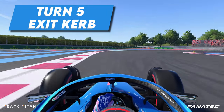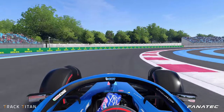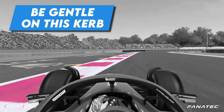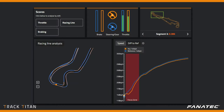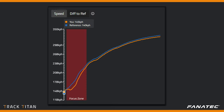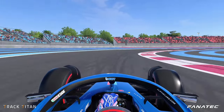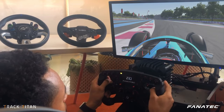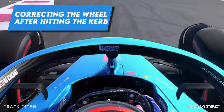Turn 5's exit kerb can cause some problems too. As you're coming out of this slow and tight corner you want to accelerate as hard as you can while also rotating your car into turn 6. Again this exit kerb is just raised a tad, which can unsettle your car if you're too aggressive on it. In the Track Titan analysis we can see that we can't get on the throttle as early because we're still scrambling for traction, losing us a lot of time if we use this exit kerb. When we look at the chicane, the kink after the apex can mess with your traction and can unexpectedly unsettle your car. As you're accelerating up to blistering speeds down the straight, this little kerb will gladly eat away at your available traction.